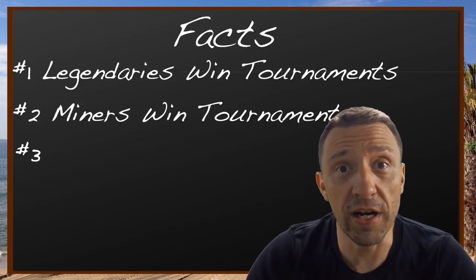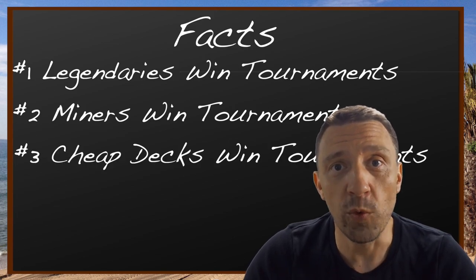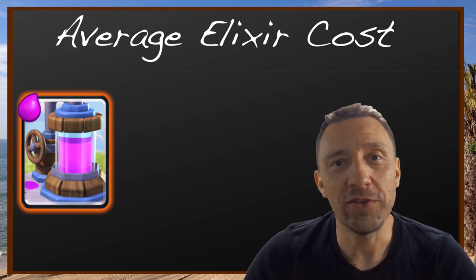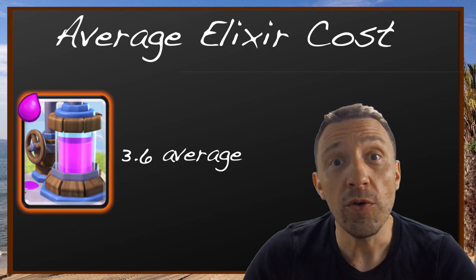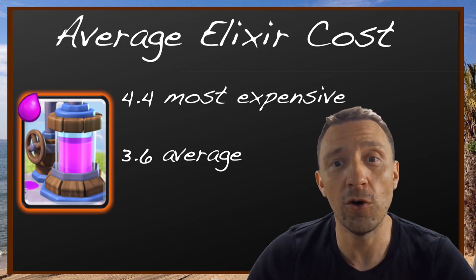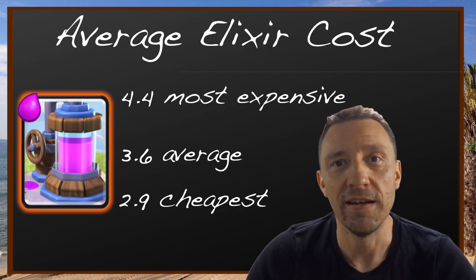Fact number three, and this may be a surprise: it's cheap decks that win tournaments. The average elixir cost of top 10 decks was below 3.6, with the most expensive at 4.4 and the cheapest successful deck at 2.9 elixir.